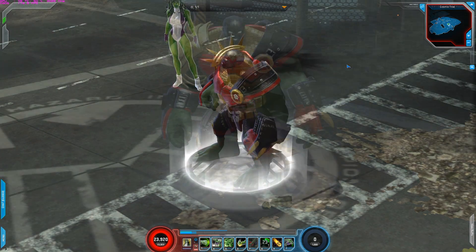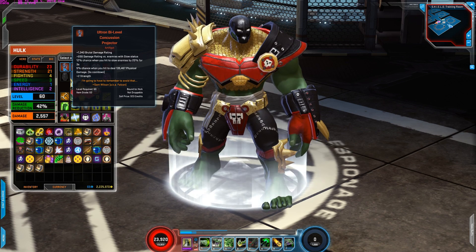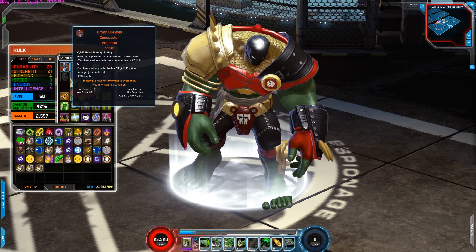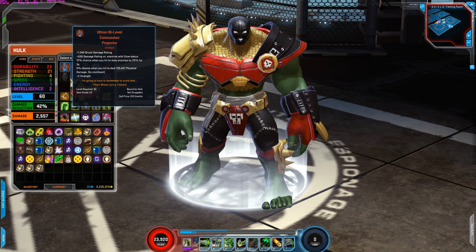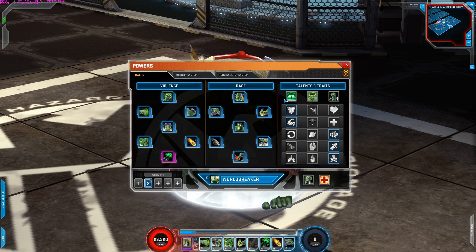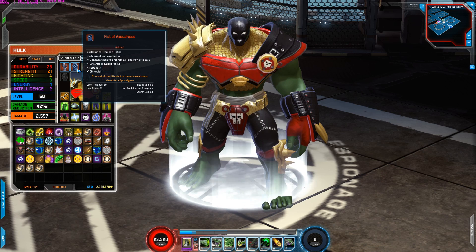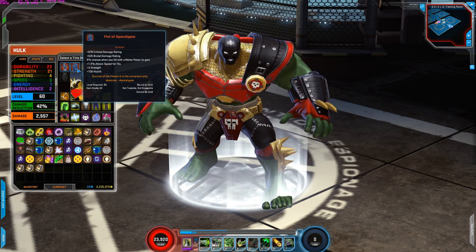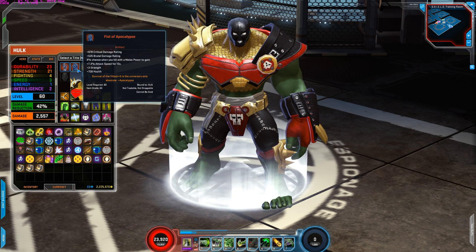Now on to the build guide. First thing we're going to look at are the artifacts. The first artifact is Ultra Bi-Level Concussion Projector. I'm using this for the brutal damage rating and the plus two strength — really good artifact for Hulk, especially since he is brutal damage. He has a lot of brutal damage and brutal strike chance, so having the brutal damage increase is really good. Plus also having the plus two strength is good too, because his main attributes are durability and strength.